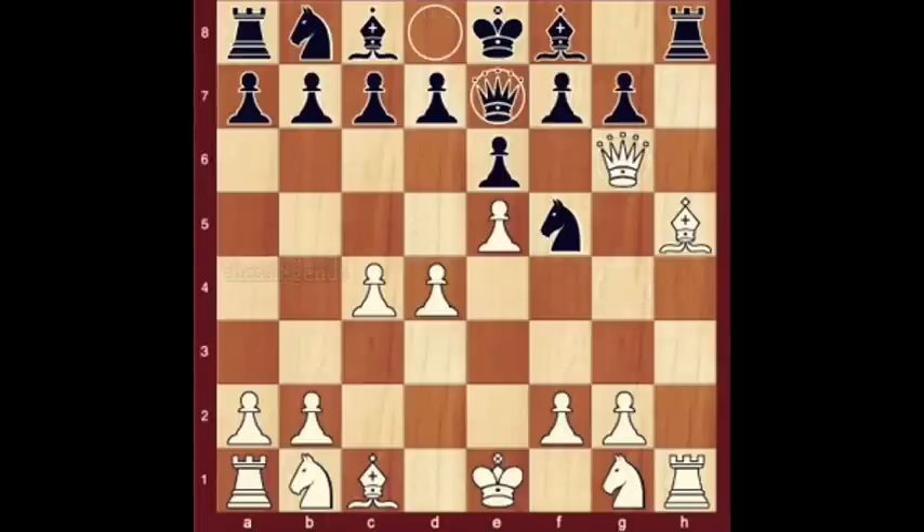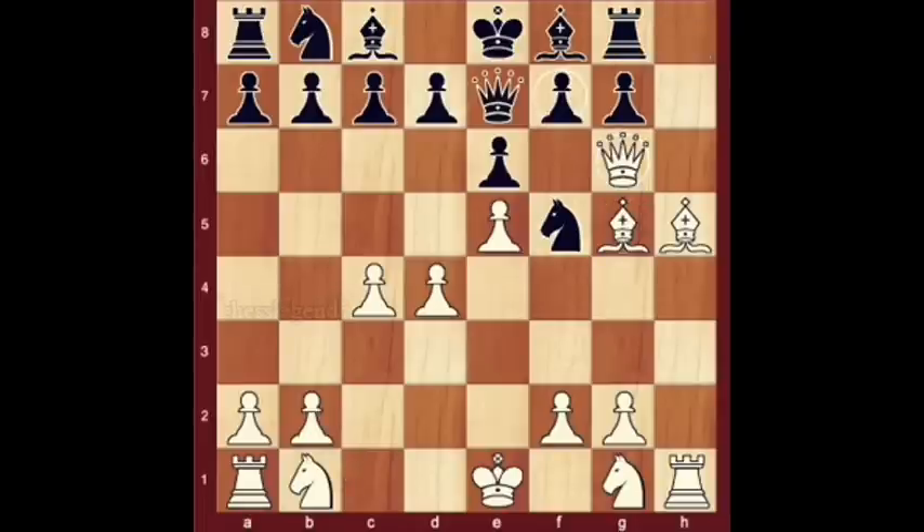Queen e7 — slightly better is bishop b4 check. Bishop g5 — slightly better is queen takes f7 check. F takes g6 — slightly better is rook g8.